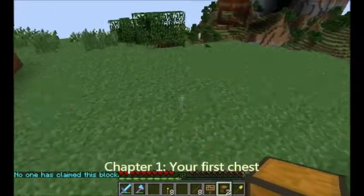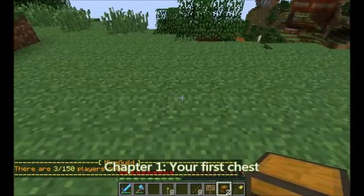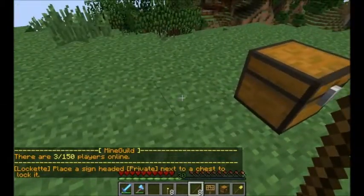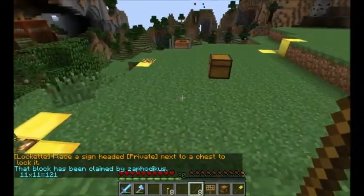Your first chest. When you first start playing, the Grief Protection plugin will remind you that you should claim some land to prevent it from getting griefed. If you place a chest, the plugin will create a region around the first chest you place for you.